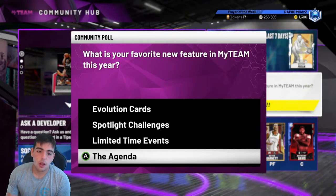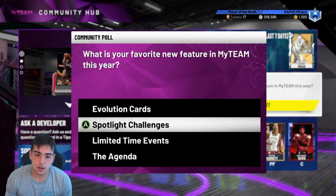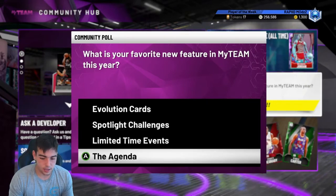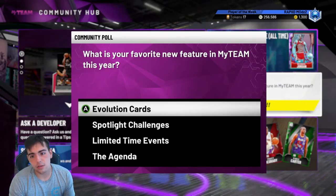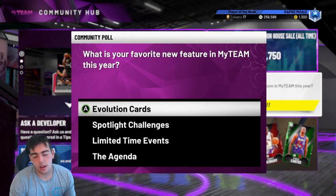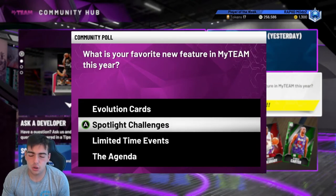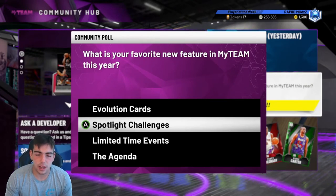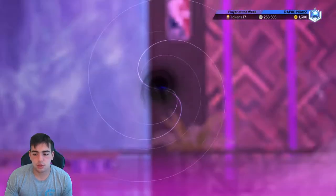What's my new favorite thing this year? Spotlight challenges — they're not bad. Limited time events have been trashed so far. The agenda is irrelevant. Honestly, evolution cards — I just like them the most. Spotlight challenges have always been there, but evolution cards also cost a lot of MT, so people who are no money spent really can't play them. Evolution cards is definitely what I would choose.